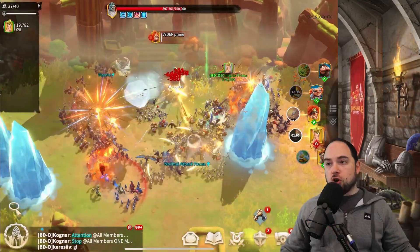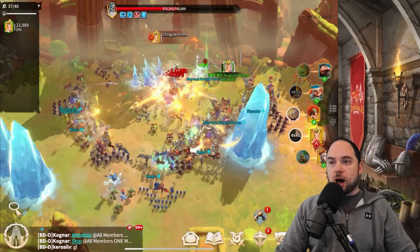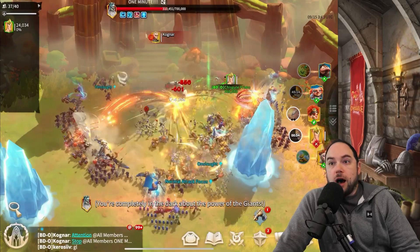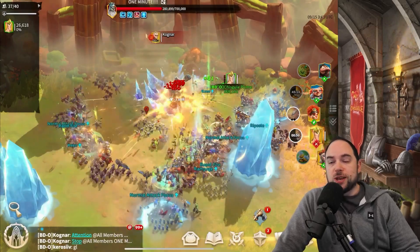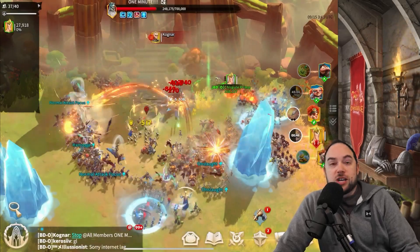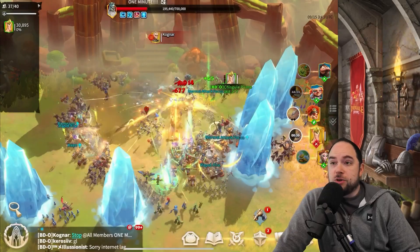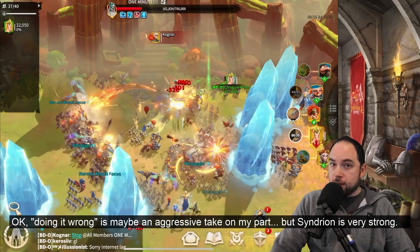Our tank gets aggro again and taunts. I had someone giving me a really incompetent and difficult take for representing Sindrian and Fregar as a strong combo. I'm literally ripping threat off the tank here because I'm doing so much damage above and beyond pretty much everybody else, and my Sindrian is not even that skilled up. Sindrian and Fregar are mental — they're so good. If you don't want to invest in them, you're doing it wrong. They're really, really good.